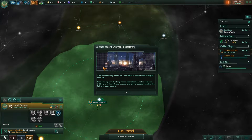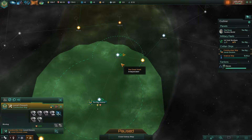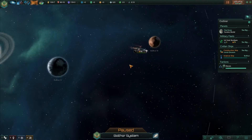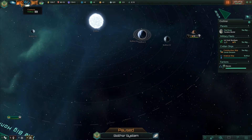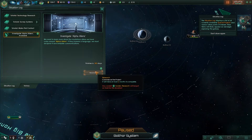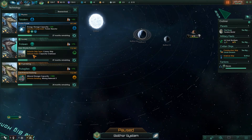We have encountered some form of alien vessel in the Balthor system — these strange objects have been flagged as Alpha Aliens until we learn more. We should proceed with caution. It did not take long for the Great Smell to come across intelligent alien life. The fleet reports these forces appear quite alien, and only in passing mentions the failure of open comms. So — situation log — it would take six research points to complete, which would push aside the colony ship research. Which do we want to prioritize?